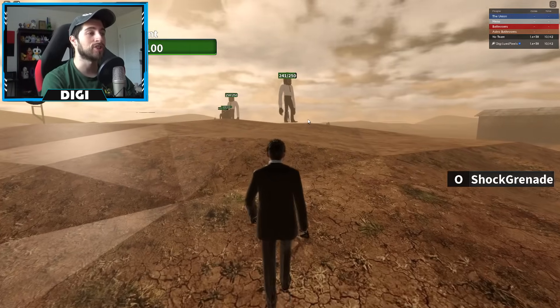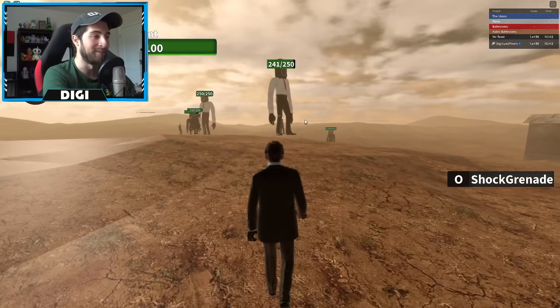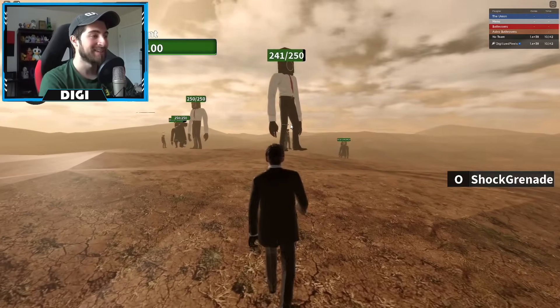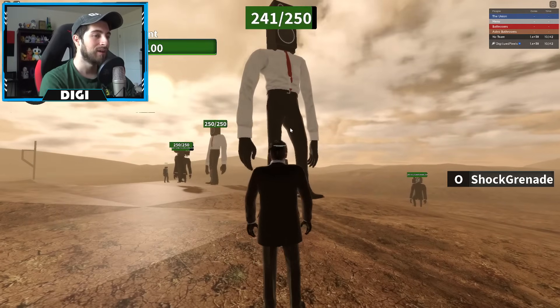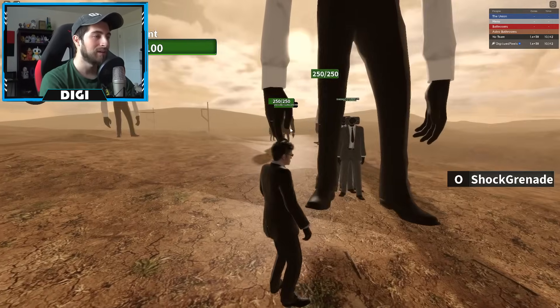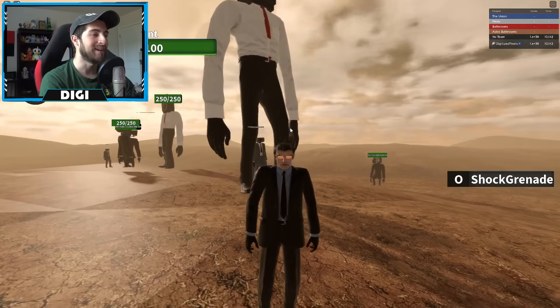All you have to do is press O and that's what comes out — the shock grenade. It looks more like an explosive grenade honestly. The cooldown is pretty high, about five seconds or so, and your HP is only 100, so you're gonna wanna be careful. He's a human, a little softy. Let's see — hi guys, I'm gonna throw a grenade at you, are we cool?